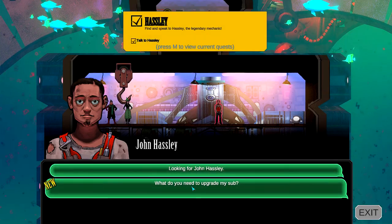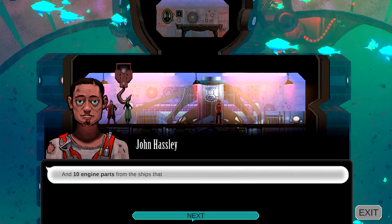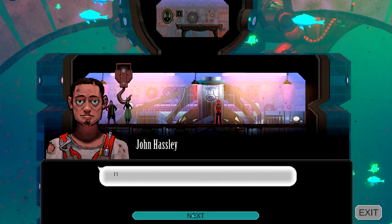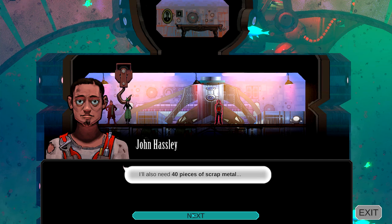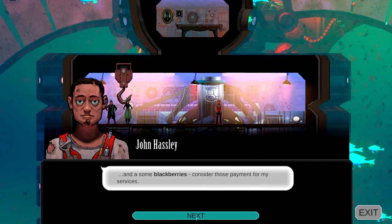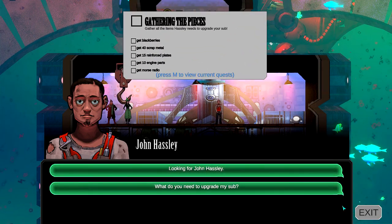Yeah, we've definitely done this part. Interesting, okay. 15 reinforced hull panels, 10 engine parts, 40 pieces of scrap metal, a morse radio, and some blackberries — consider this a pit stop. Yeah, we've definitely done this part. I remember that thing about the blackberries. Well, I've just wasted everyone's time. So we need all this stuff. Where do we get it from?